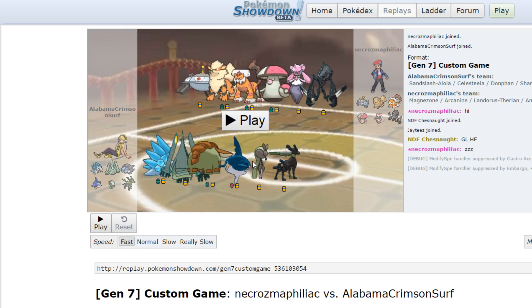I have Mega Sharpedo here with Crunch, Waterfall, Earthquake, and Protect — another mon that could potentially blow a hole in his team. I should have maybe put Psychic Fangs instead of Earthquake. I wanted super effective damage on Magnezone with Sharpedo, that's why I put Earthquake, but Amoongus was definitely the bigger threat to it. This is kind of the Amoongus answer here though.